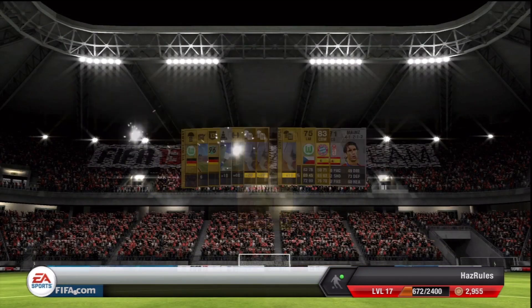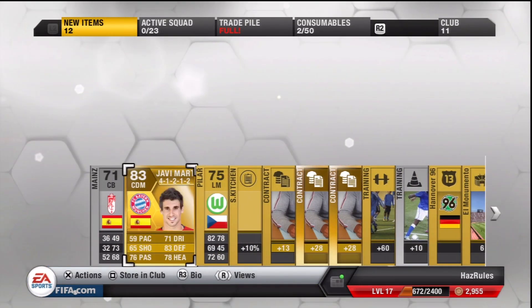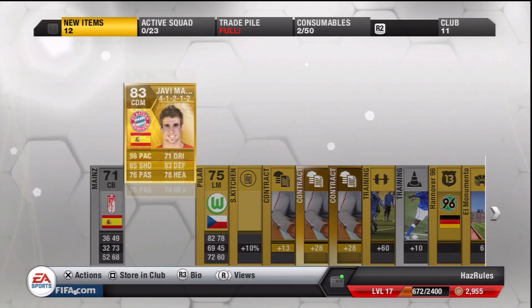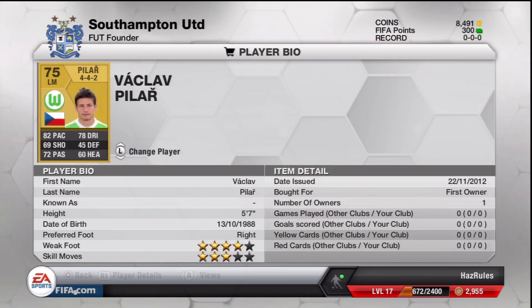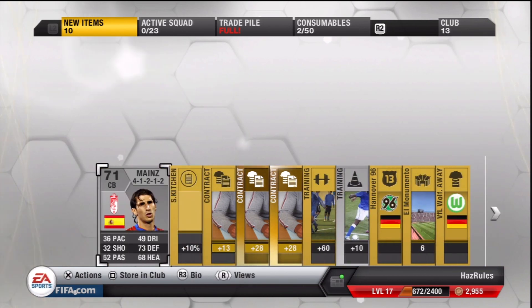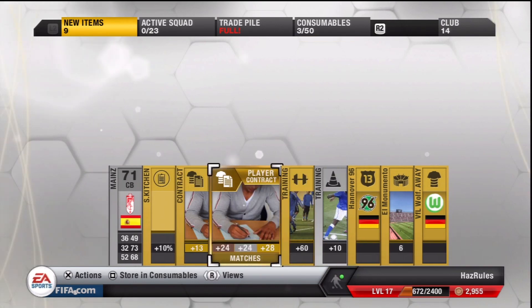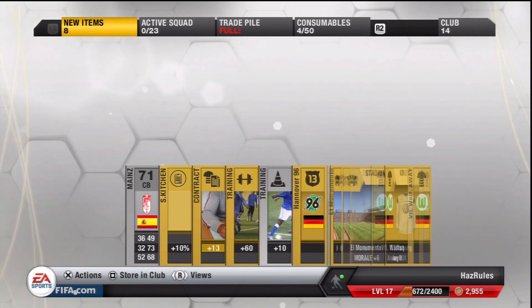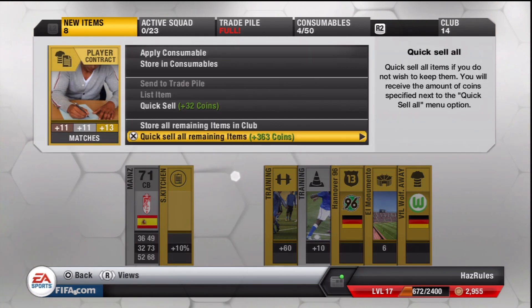Pack nine - Javi Martinez! Finally a good player! I've had him before - I think I sold him for about 5,000 coins. I'm going to store him in the club. Yes! Finally! This guy Peter's pretty good - save him as well. Oh, look at this guy - 32 pace, 32 shooting. Guess who's getting quick sold. Again a lot of useless stuff. More quick selling.